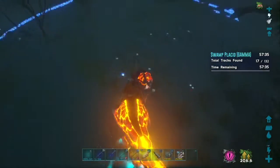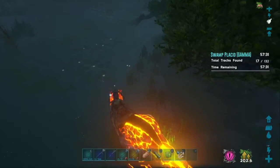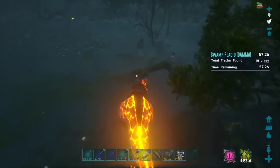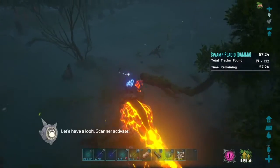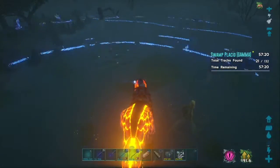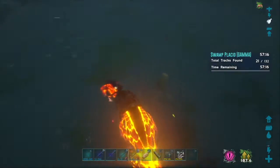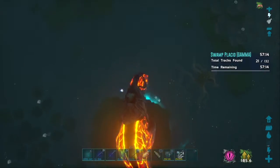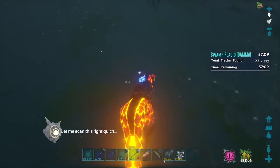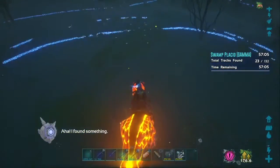This is the last one we need to do to unlock the gamma boss fight. After I'm done all three - the gamma, beta, and alpha of this mission - I can fight the gamma boss. So I'm going to need to be getting my Rex army together. If you want to see that when we do it, it'll be soon - make sure you subscribe with notifications on.